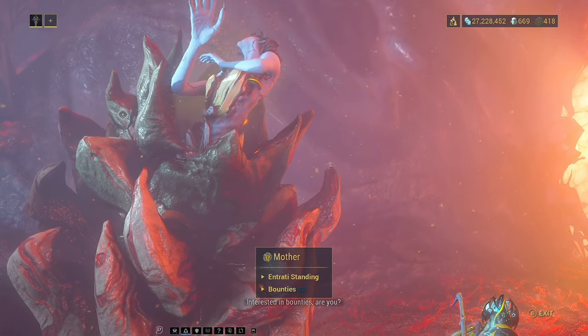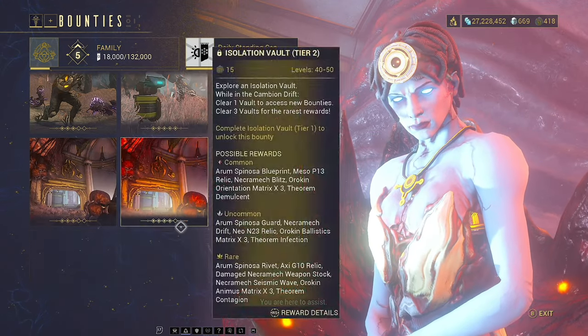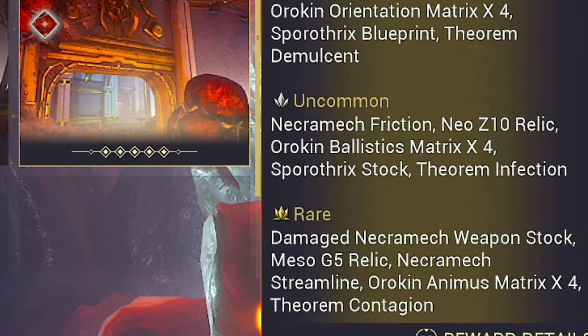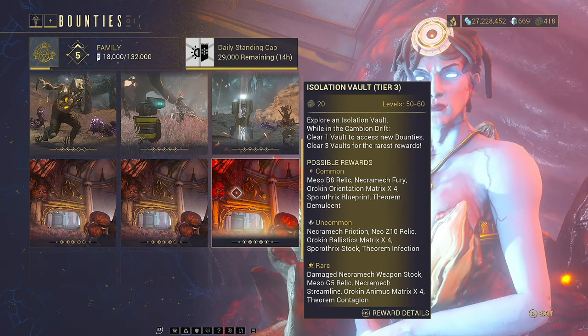In terms of ranking up with the Entrati, you will need to visit Mother so that you can start doing some Bounties. I find these are the best ones for ranking up. If you do not have a complete Necromech yet, or you have something you still need — for example, I still need to get Streamline and I'm maxed with these guys — I'm still raking in the Mother tokens. I know this is slower, but I like recommending what's going to be most profitable.